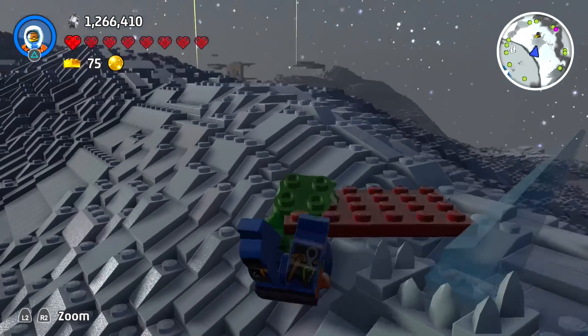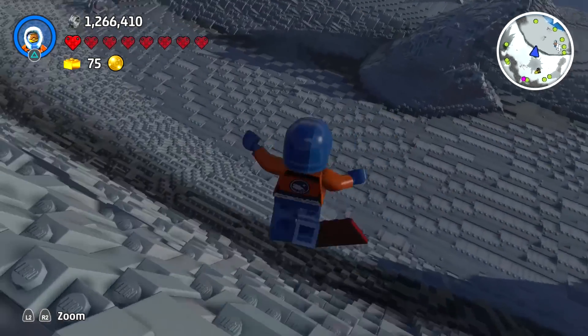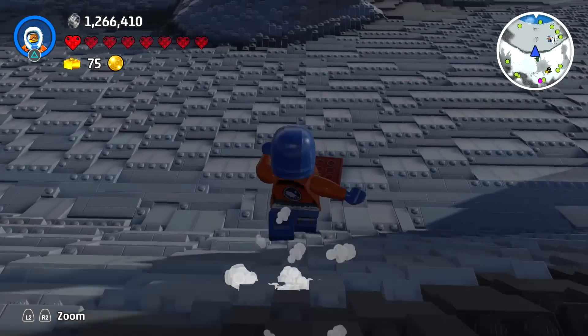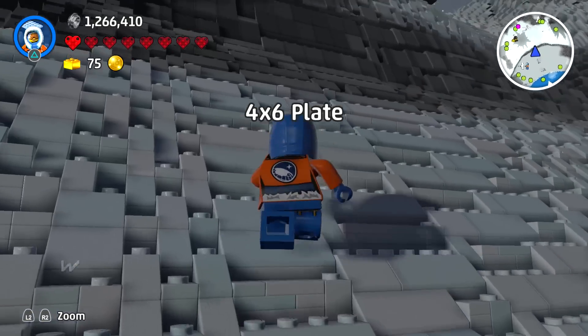But first I need to track down this troublemaker. There we go, he got stuck on some ice, and this is going to allow me to get a new type of brick. Come back, brick — I need to get you. There we go. I have a four times six plate. Fantastic.